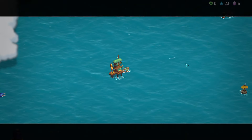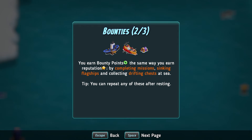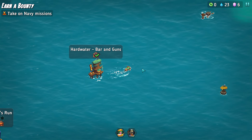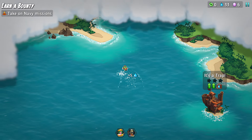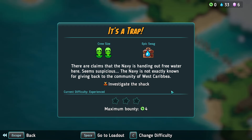Let's go find us a nice bounty mission. Bars offer rewards in the form of bounties, claimed using bounty points when you end your day at a bar. You earn bounty points the same way you earn rep — by completing missions, sinking flagships, and collecting drifting chests at sea. If your submarine gets scrapped, all your bounty points are lost. I'm going to go and claim some water. I guess we'll do the 'It's a Trap' mission — there are claims that the Navy is handing out free water here. Seems suspicious. Yep, let's do that.